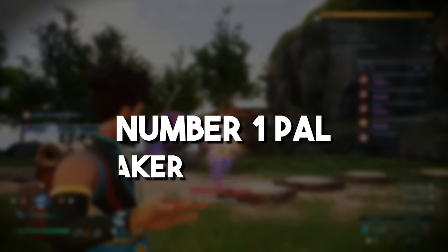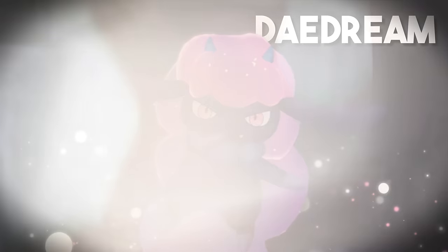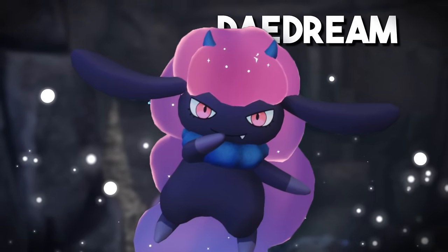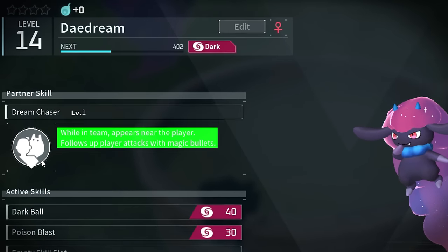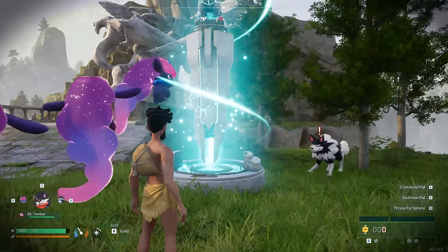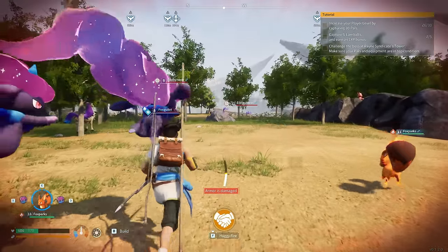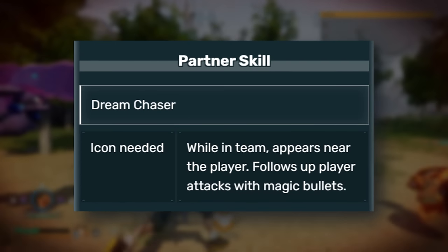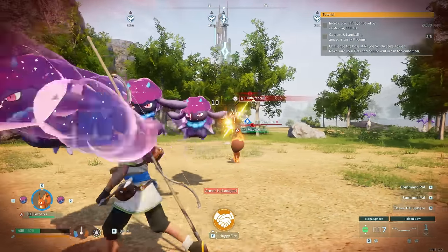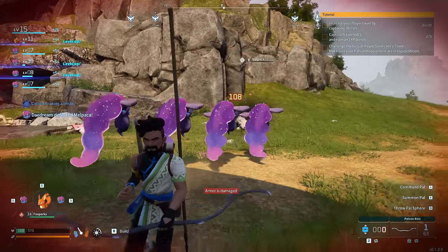Starting off with the number one pal and team maker on the list — probably one of the most broken pals in the game that you can get at the start: the Daydream. The Daydream is absolutely amazing in Palworld thanks to its very broken skill Dream Chaser, and this ability breaks the early game and mid game like it's nothing, especially because you can get a bunch of these pals very easily and very quickly.